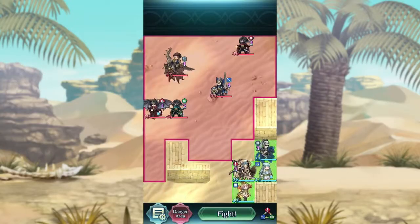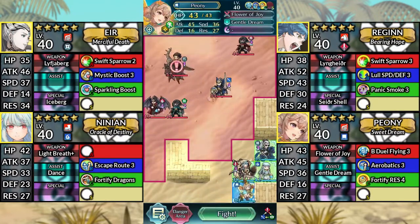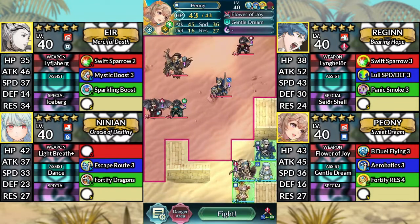Hello and welcome to Clawed Lunatic. We have Air, Regan, Ninian, and Peony. We'll be using Noah's Eye or Sacred Seals.